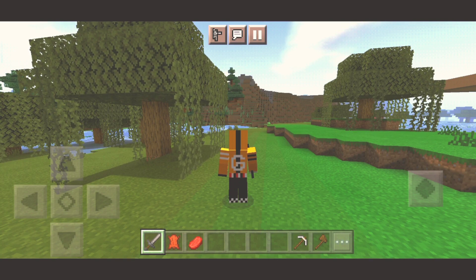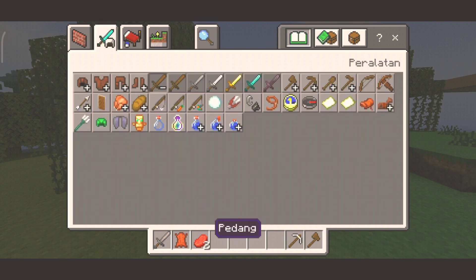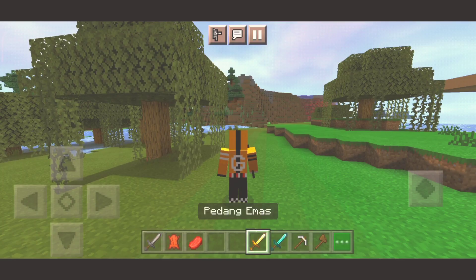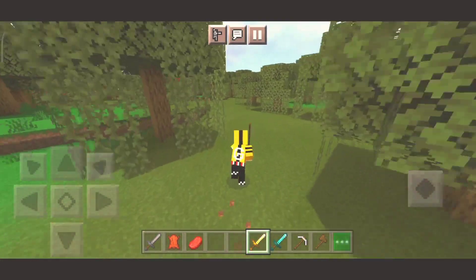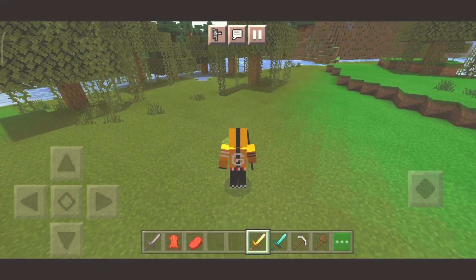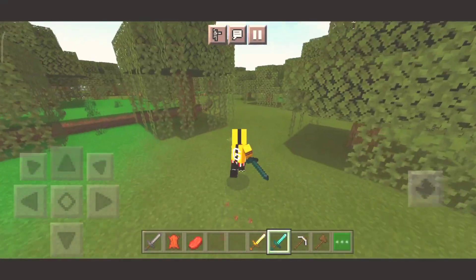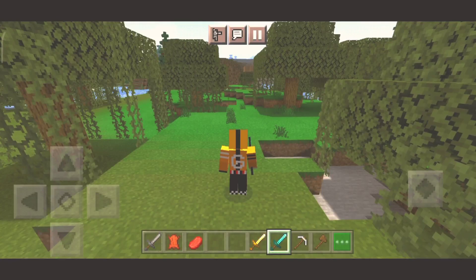Berikutnya kita akan mencoba kalau kalian pakai pedang yang berbeda, itu animasinya bakalan beda. Misalnya kalian pakai pedang diamond sama pedang gold, itu bakal beda cuy. Kalau dia pakai pedang gold, kedua tangannya memegang pedang ini cuy. Kalau nebasnya gimana? Sama. Makin bagus pedangnya, makin keren gerakannya cuy. Ada klasifikasi sosial langkahnya di sini.